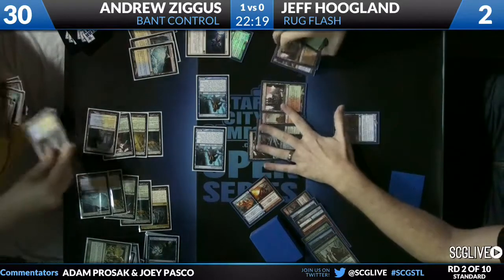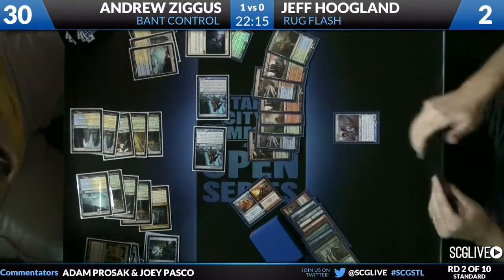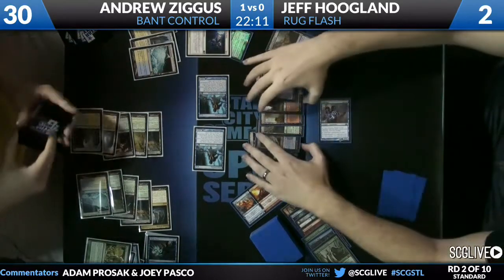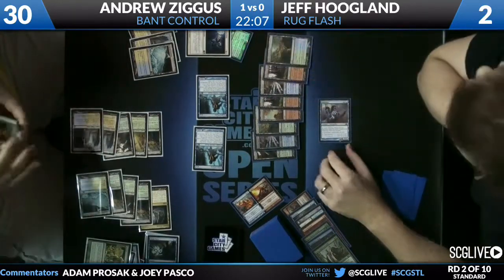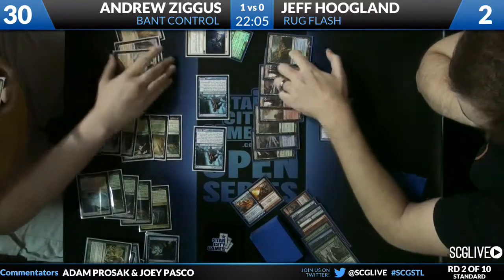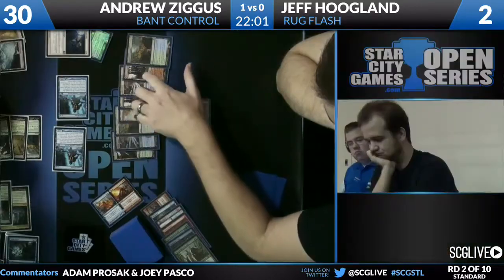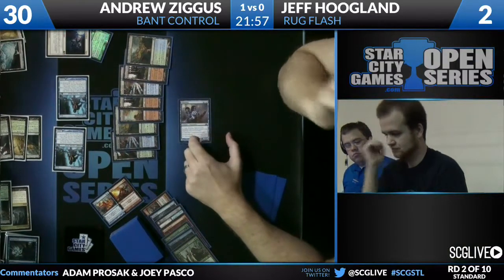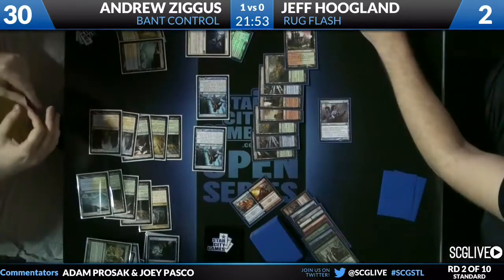Aetherling versus the entire contents of Andrew's deck — save his own Aetherlings. You feel like if he's digging for something specific, Farseek first would have been a better idea just so he doesn't draw the land. I would Farseek and just reload. His Revelations have been pretty small. He's cast I believe three Revelations already.